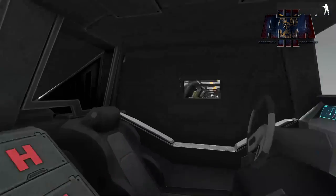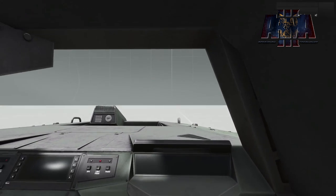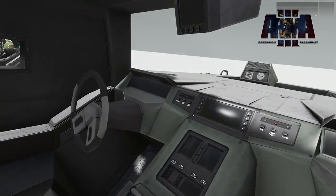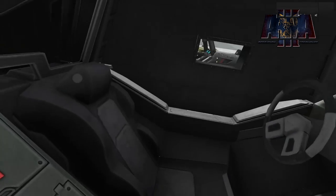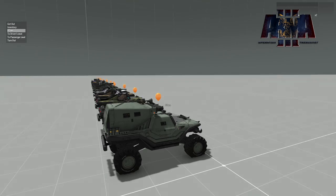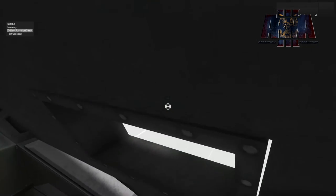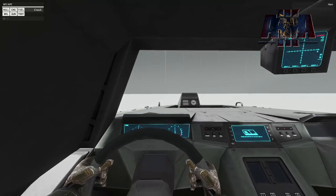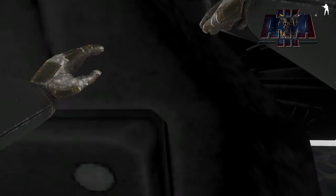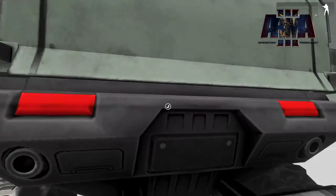I'm kind of curious if you can turn out and if so what it does. I accidentally switched seats - turning out does not... that's a camera bug. When you turn out the character is staying in the back but the camera goes up front. So you can turn out if you're in the back but that's just a bug, and the camera is just a bit wonky right now.